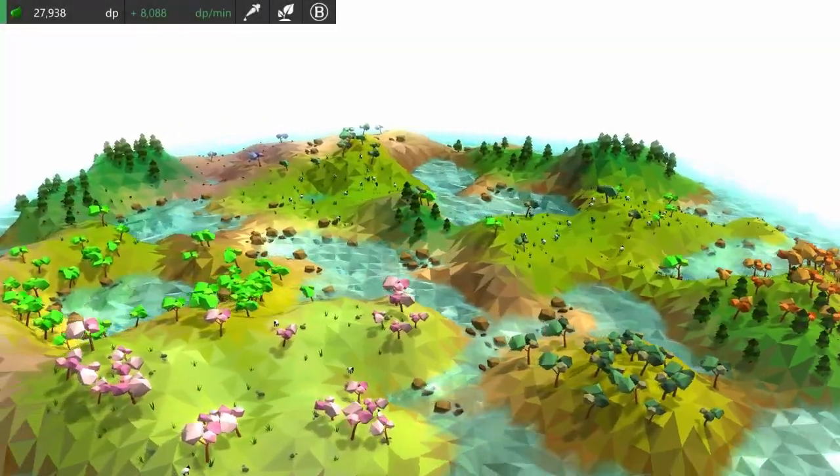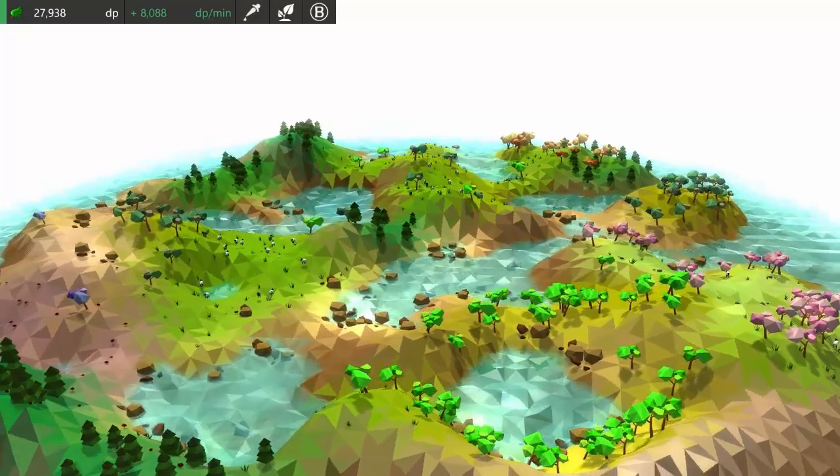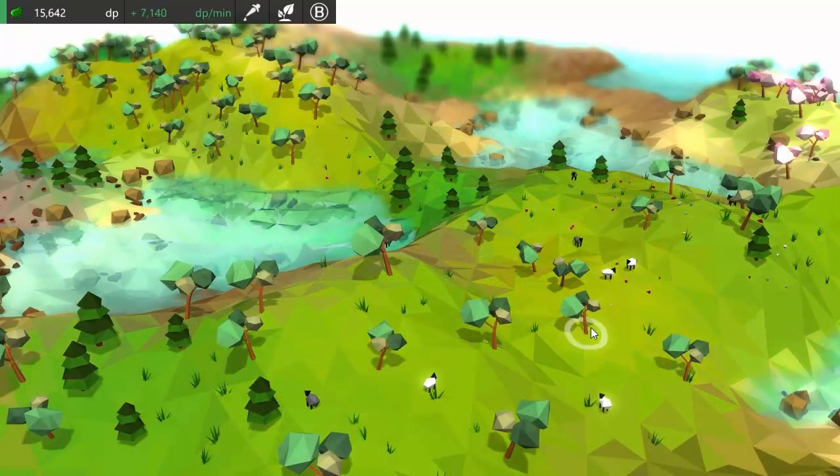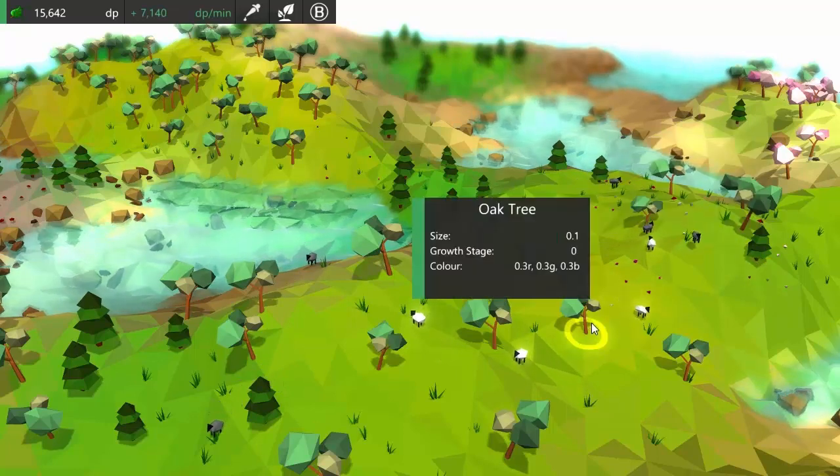Hello everyone and welcome to this week's Game Development Log Video Diary. This week I've been working on an in-game toolbar. Firstly though, if you watched last week's behind the scenes devlog video you'll know that you can now click on an entity to bring up some information about that entity.